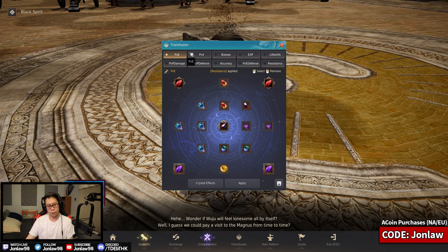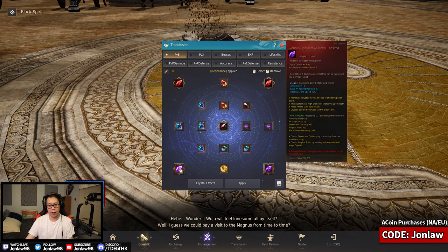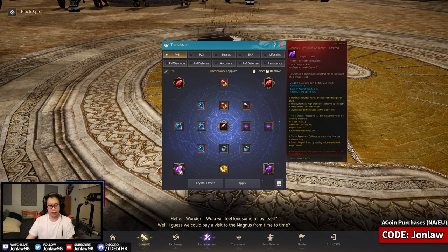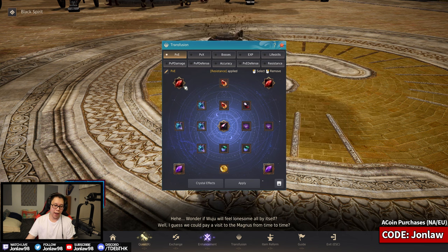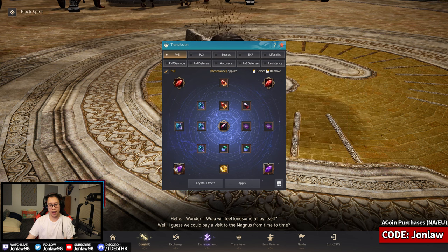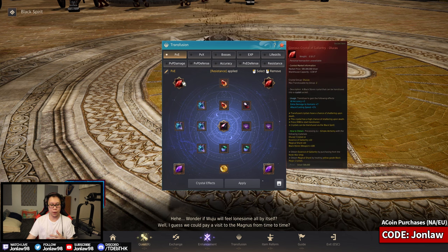For PvE, I'm personally in endgame areas where I feel it's better for me to have both Lucas and Akarad One — the glorious crystals. It's not that the human damage is overwhelmingly good on its own, but the reason you use it is because you get the extra 1% attack and casting speed, which is actually more helpful than most alternatives in general.